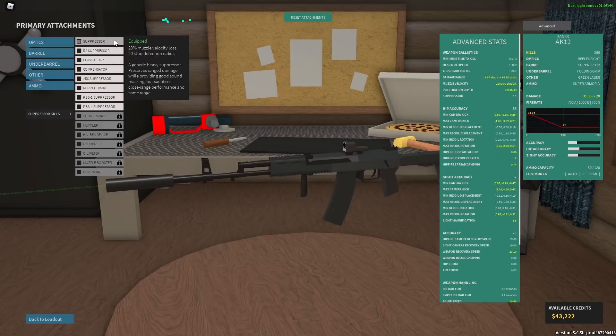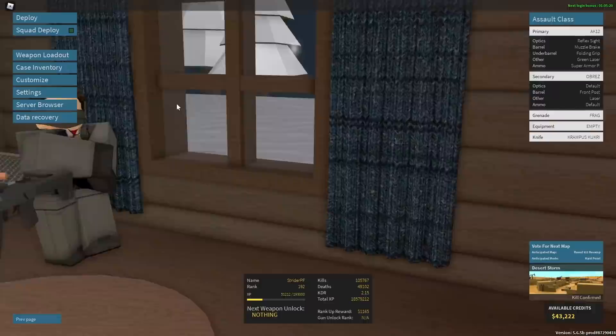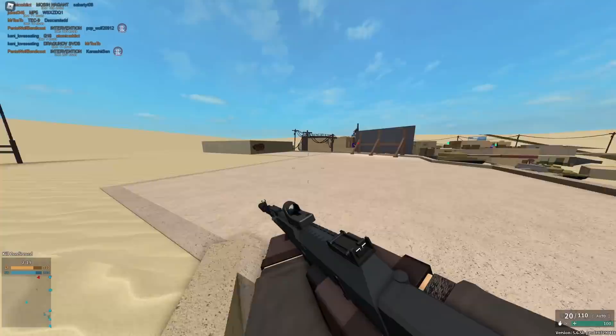You lose maximum damage and damage ranges. Without super armor piercing on, it goes from 70 to 59 — so you lose 10 studs. That's actually kind of a lot. This suppressor, as you can see, is very, very quiet. But the problem is you lose maximum damage, a ton of velocity, and your ranges.